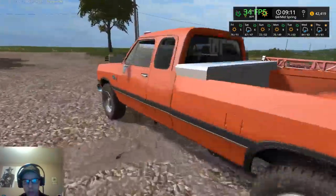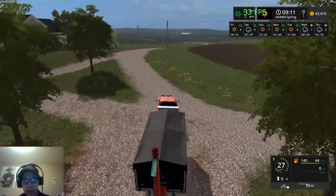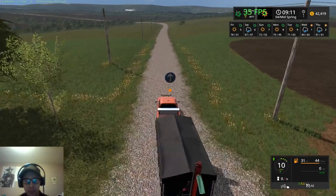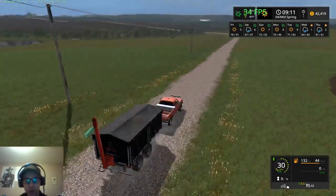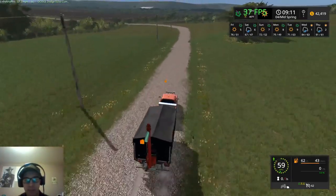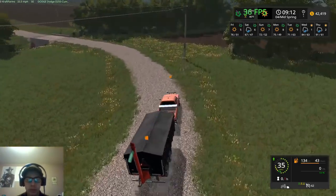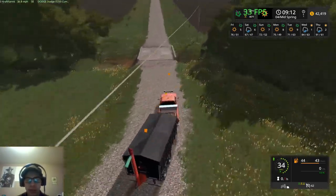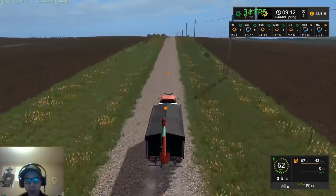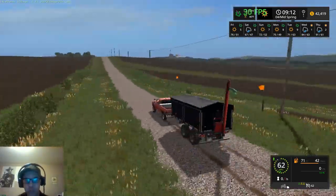This camera is also inverted - for those who don't know, that means when you move your mouse to the left it looks right. I'm going to go ahead and record a course play route there and back, because the sell point, seed, and fertilizer are all in one spot on this map. I want to have a course heading that way so that if I need to sell grain or do something else, course play can take something over there or bring something back.